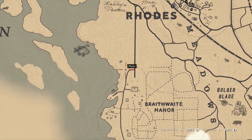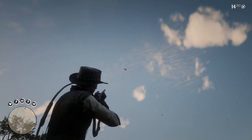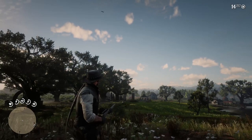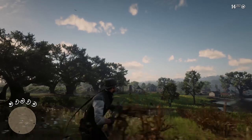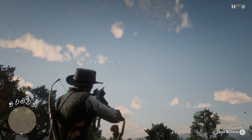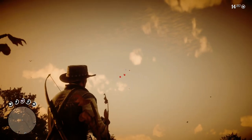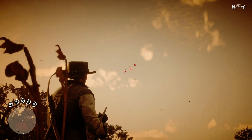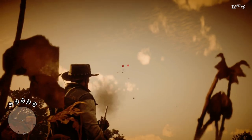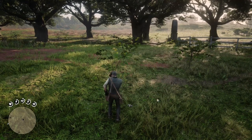Moving on to the cedar waxwing, head to this spot south of Rhodes near Braithwaite Manor. Equip your varmint rifle and make sure you have a full Deadeye meter. Focus your eyes on the sky and keep a lookout for a flock of waxwings — they tend to spawn in flocks of three or four at a time. Use a snapping aim to verify it's a flock of waxwings, then use Deadeye to mark all four of them. Go grab each one of the carcasses until you get a perfect one.